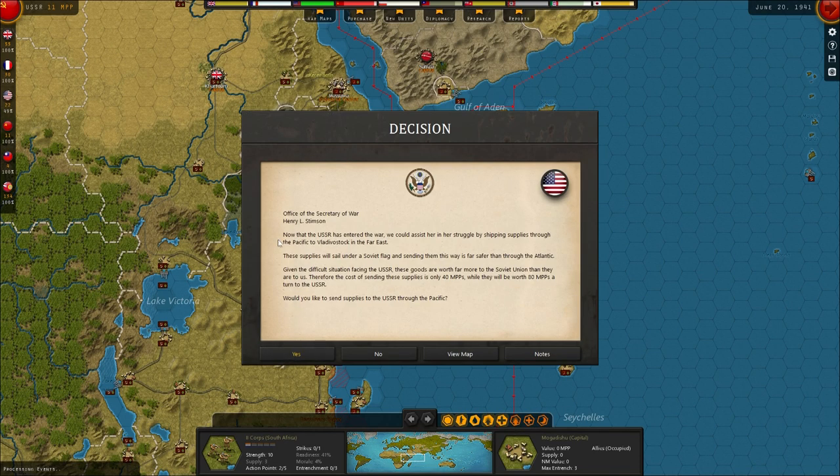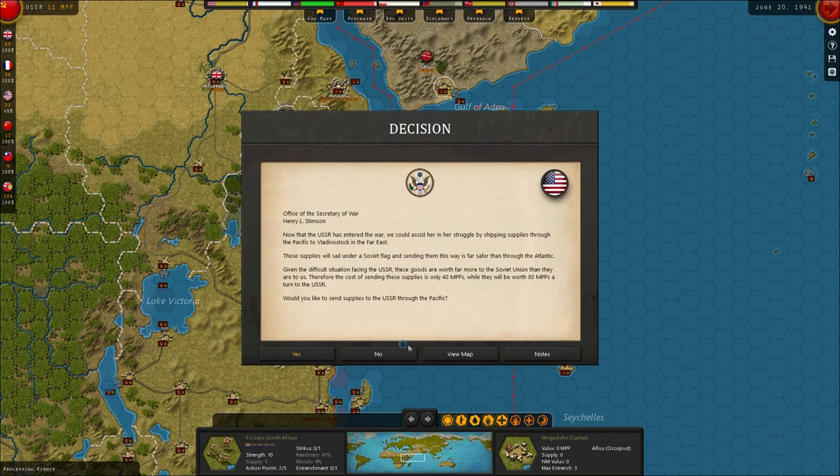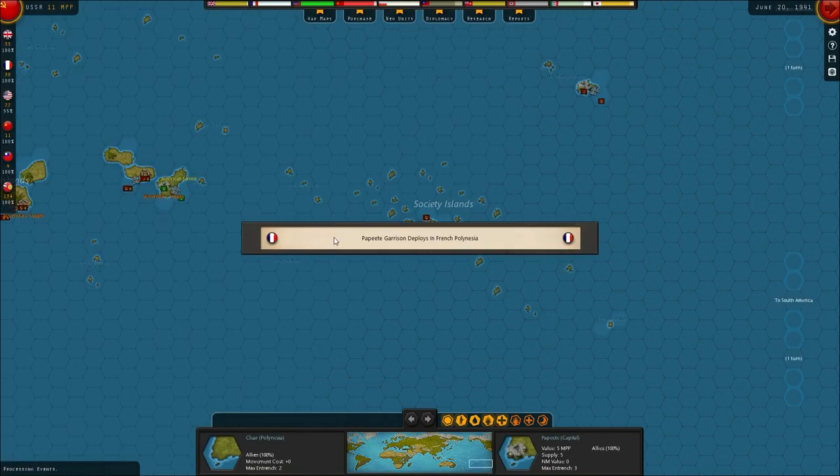America's got a choice to make as well. Now that the USSR have entered the war, we could assist her by shipping supplies through the Pacific to Vladivostok in the Far East. That's going to cost the Americans 80, although the Russians only get 40 of the 80. But it strongly recommends us to say yes to that one, so we are going to say yes.